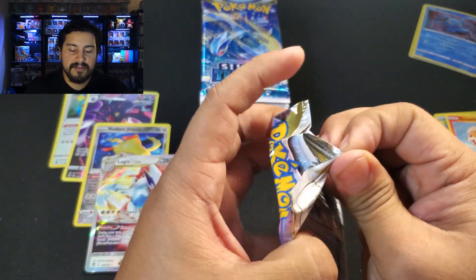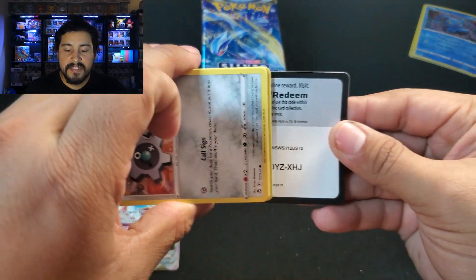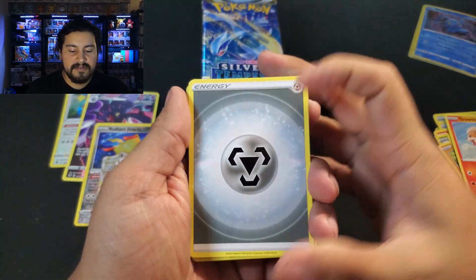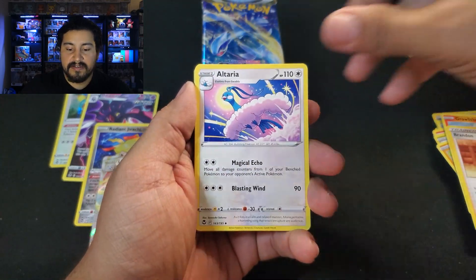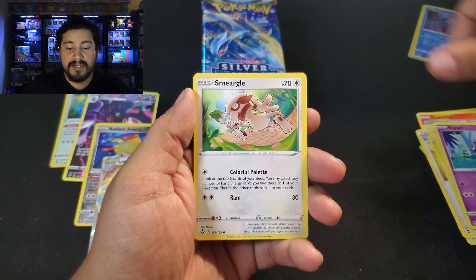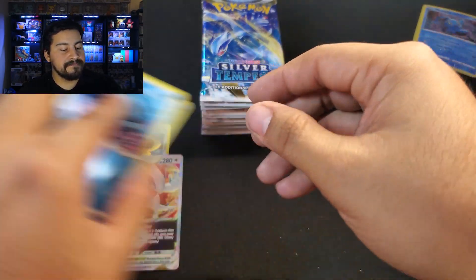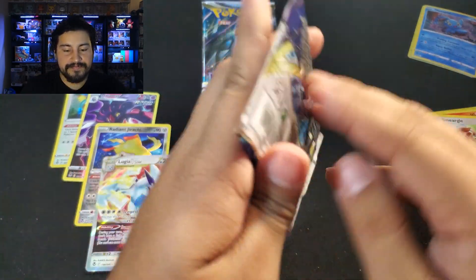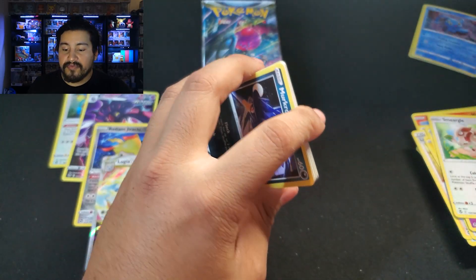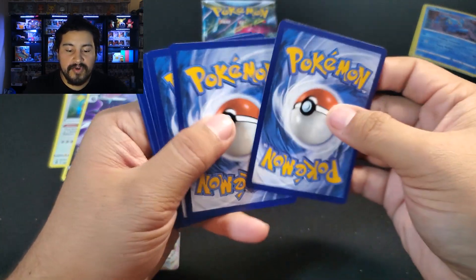Blister number three — the final blister for the Togetic side. Can we get a Trainer Gallery here? We got a Still Energy, Brandon, Altaria, Lance, Clink, Stunfisk, Togedemaru, Esper, Smeargle, Fionni. Reverse is a Capturing Aroma. Pack two — black border. We've gotten a black border in every blister. Let's see if we can get one after this one, or maybe a good Trainer Gallery.